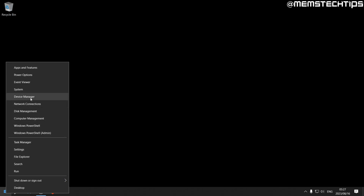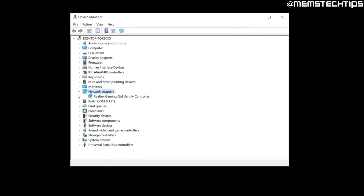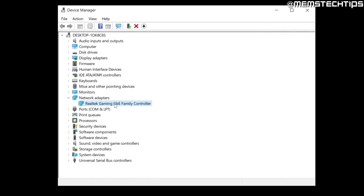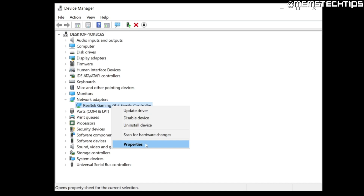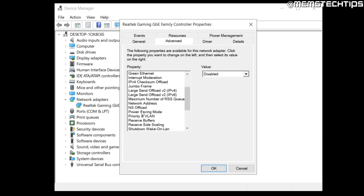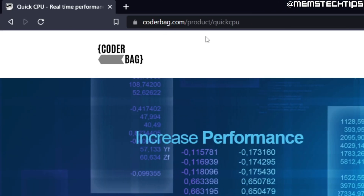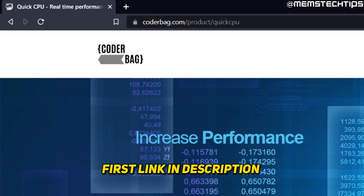Right-click on your Start Menu and go to Device Manager. In Device Manager, go to Network Adapters, find your network adapter, right-click, and go to Properties. Go to the Advanced tab, find Power Saving Mode, and make sure that's set to Disabled. Then go to the Power Management tab and make sure the box that says 'Allow the computer to turn off this device to save power' is unchecked. Click OK.